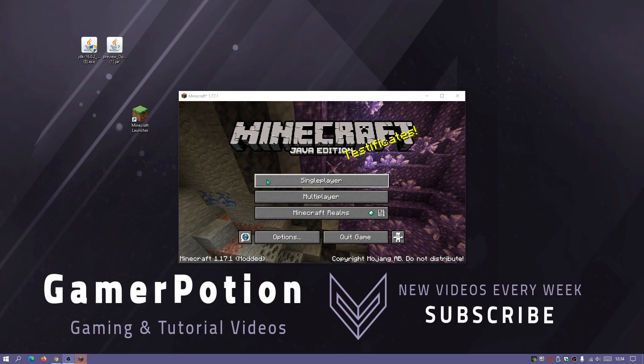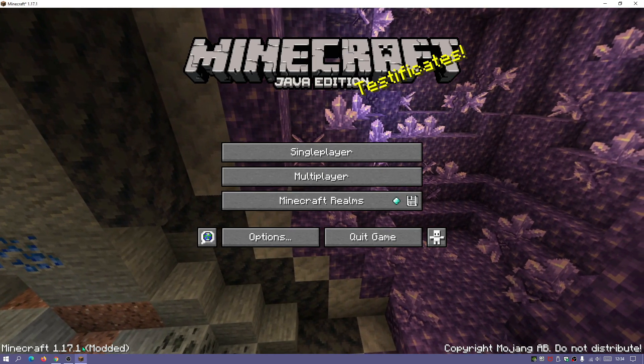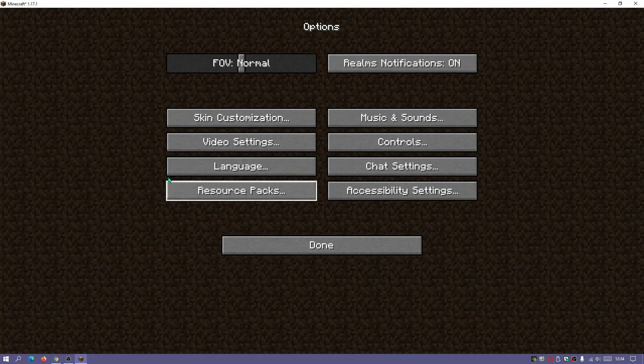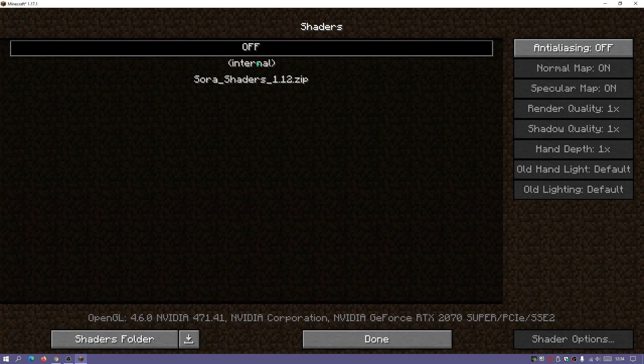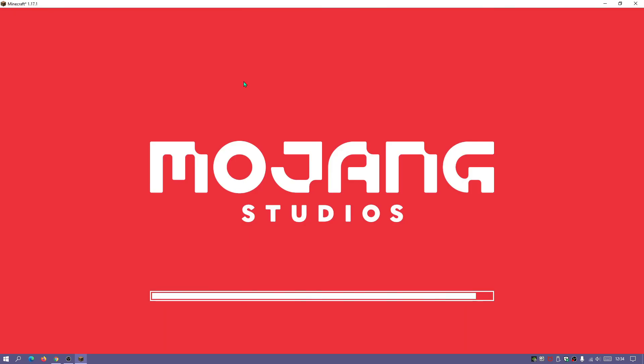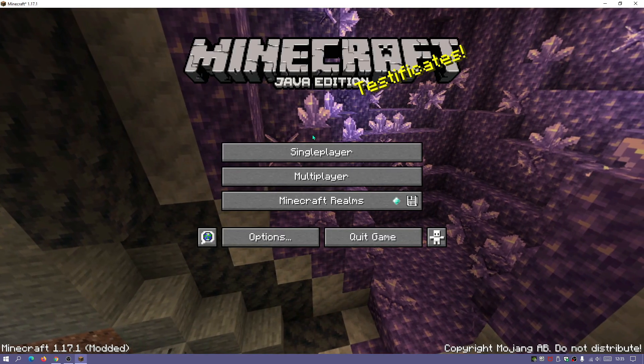Launch the Minecraft launcher again, select OptiFine from the dropdown, and hit Play. Once the game loads, go to Options, then Video Settings. You should see OptiFine HD listed with the version you installed, and there will be a Shaders button. If you don't see this, something went wrong with the installation. Click on Shaders, then click on the Sora Shaders zip file to enable it, then click Done.